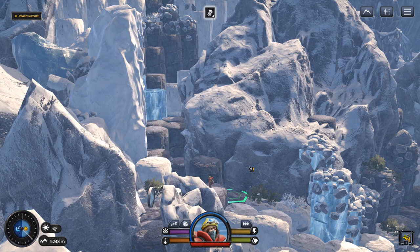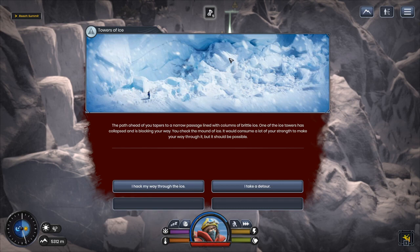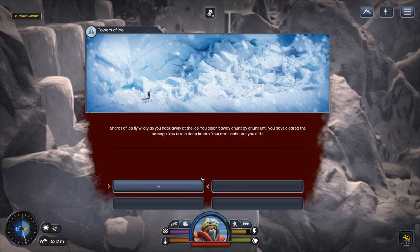Looks like it got steep quick. Ice towers — the path ahead tapers to a narrow passage lined with columns of brittle ice. One of the ice towers has collapsed and is blocking your way. It would consume a lot of your strength to make it through, but taking a detour increases time and reduces heat. This option reduces stamina a lot — we'll go with losing the stamina since I'll have to rest anyway. Shards of ice fly wildly as you hack away — you clear the passage chunk by chunk, your arms ache, but you did it.